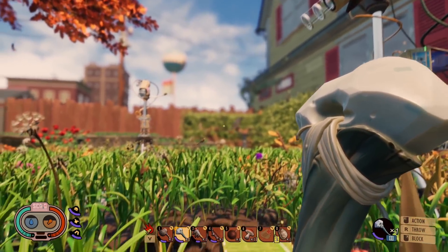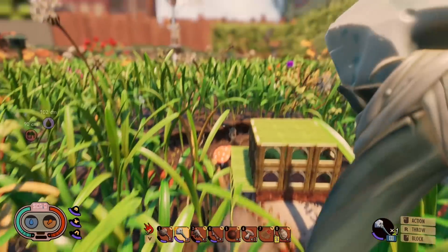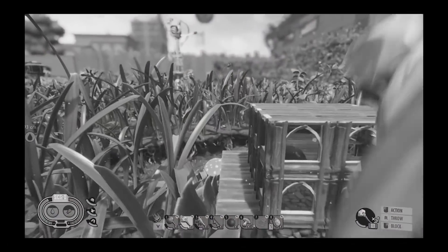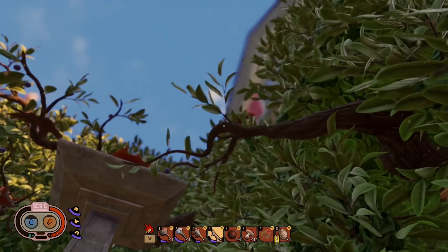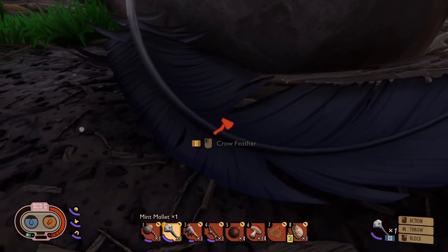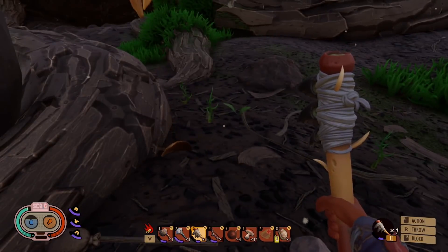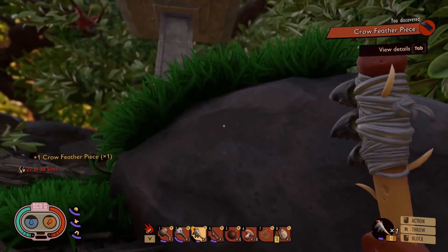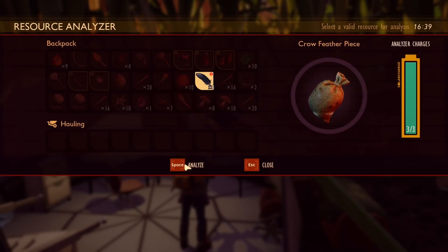Hilariously, the bird is right back where it was this morning at the birdbath where it didn't leave me a feather. So we're going to wander all the way over there to check. One feather — that's all I'm asking for. I think I finally found what I'm looking for. Wasn't exactly where I expected it, but the first crow feather. We'll hit it with the axe and see what we get. Good — we did find one crow piece. We'll go ahead and analyze this.